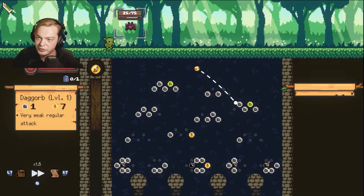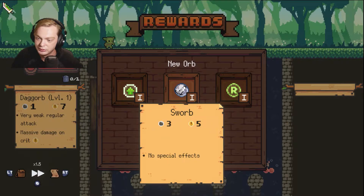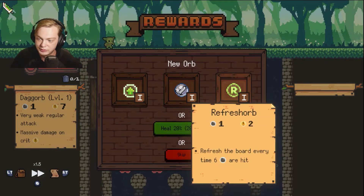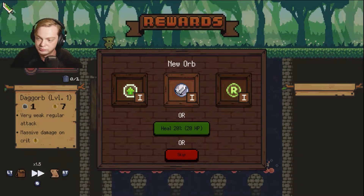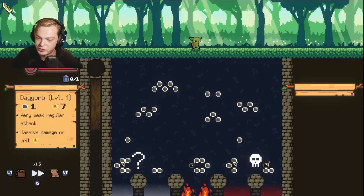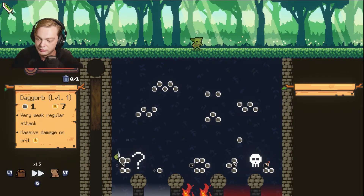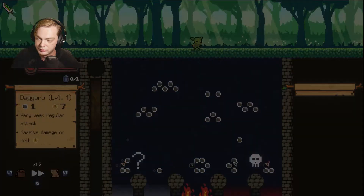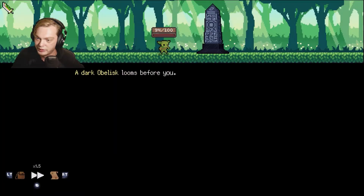We almost killed everything. All right, the Ice Cold is pretty cool but no special effect. We'll take the Sword because I want to see what happens when it's fully upgraded. Happy I did not get that bomb. I'm really hoping I can go right too.